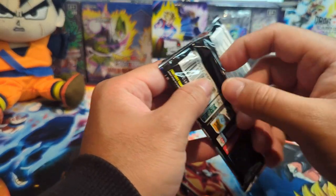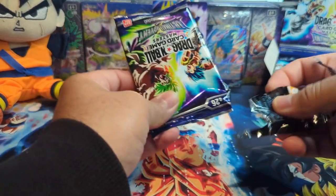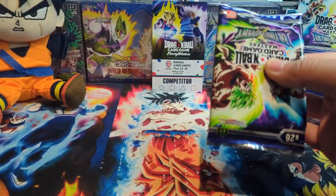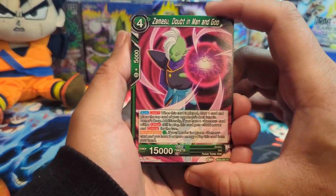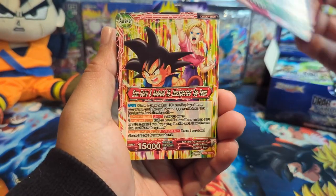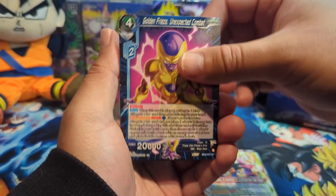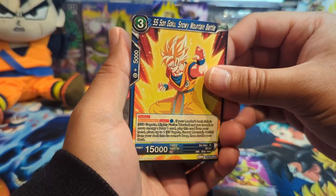Hope you're all doing well, having a great night or great day wherever y'all are. Sorry if I'm a bit rusty — I haven't opened any cards on the channel in months. We have Zamazu, Goku, Android 18, and Frieza — that's actually a pretty dope looking Frieza.